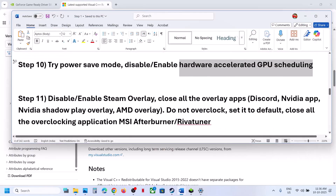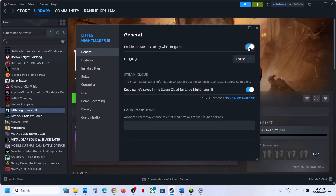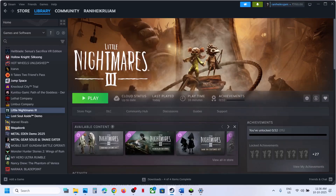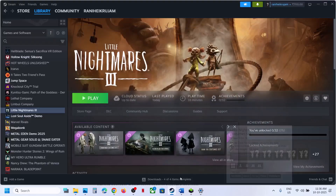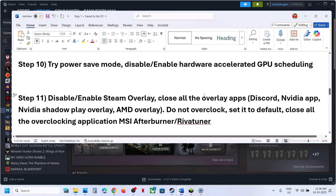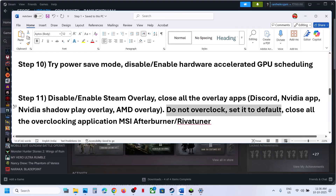Still not working? Disable or enable the Steam overlay. In Steam, right-click the game, select Properties — if Enable the Steam Overlay While In-Game is on, turn it off and relaunch; if it is off, turn it on. Try both. Also close all overlay applications: if you have Discord, go to Discord settings and turn off the overlay; if you have the Nvidia app, turn off the Nvidia overlay.